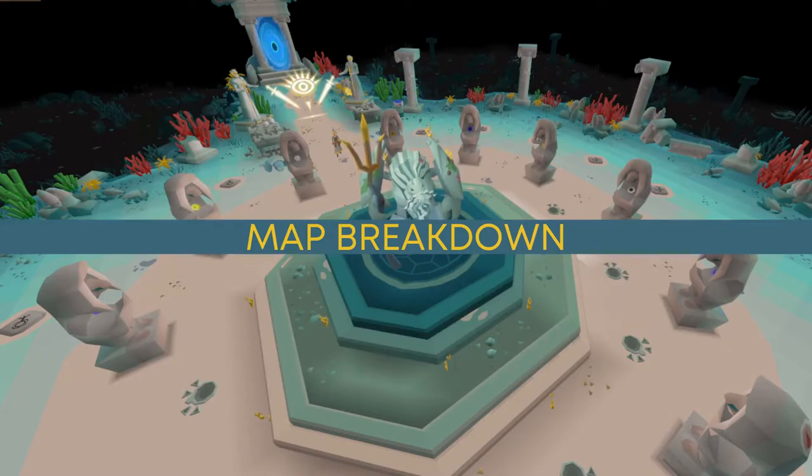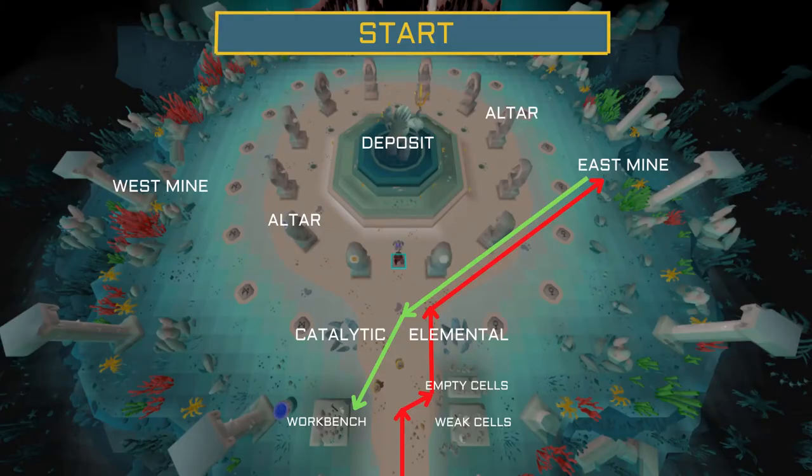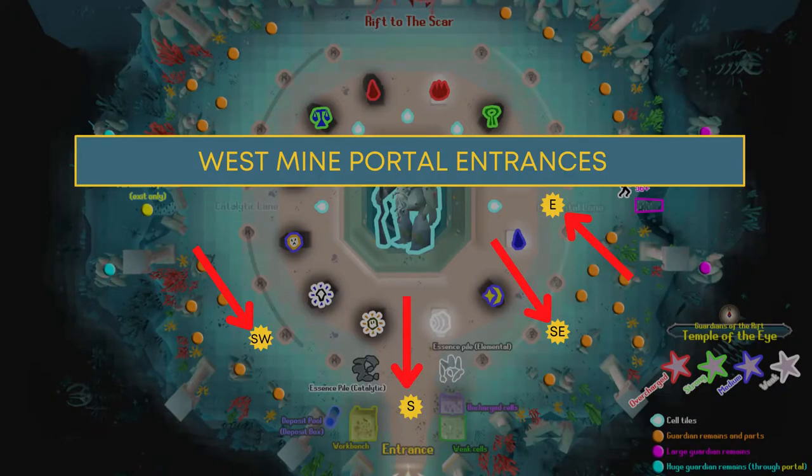Now to the map breakdown. On screen is a bird's eye view of the arena with lines depicting what your start will look like. You will enter the room, head to the table with the empty cells, select 10, and then proceed to the east mine — assuming you have 56 agility. Once in the east mine you will wait until the game begins, then begin the two-minute preparation round. With 30 seconds remaining in the preparation round, climb back up the slope and follow the green line back to the workbench and begin crafting your fragments into essence.